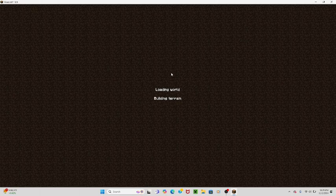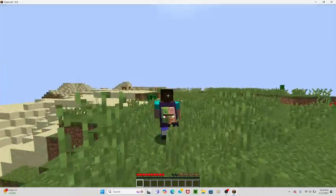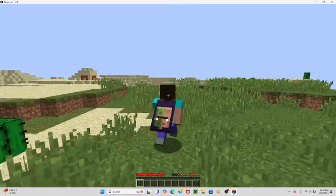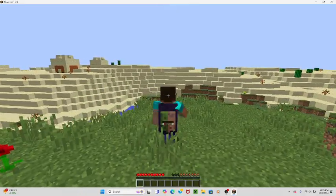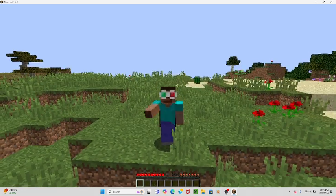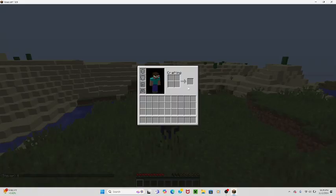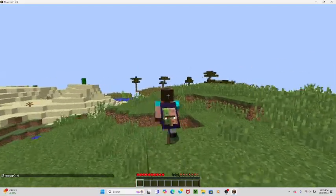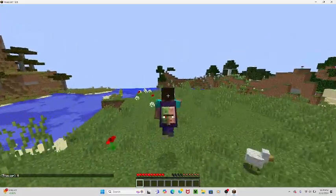Without further ado, this is the cape right here. As you can see, it's a villager — half zombie, half actual villager face — a hybrid. This is my skin, and of course this is my username, Stever. You can find me on namemc.com/Stever.